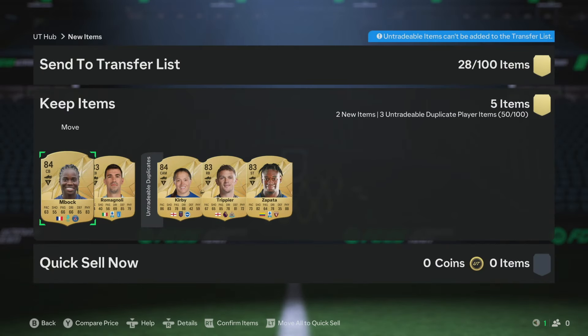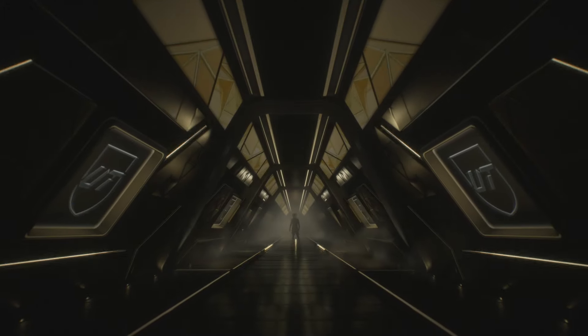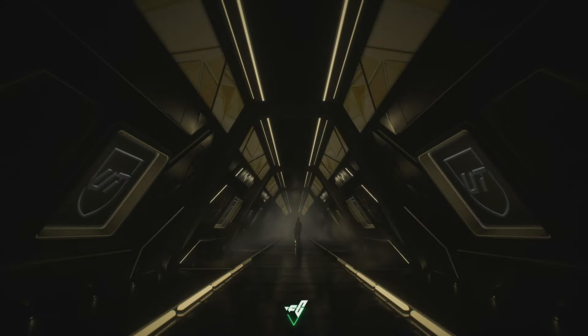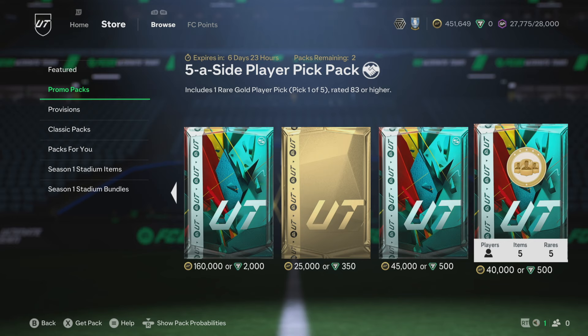These are some rewards from the other Rush stuff — the actual packs, not the player picks. Nothing fantastic: 84-plus packs and we're getting 84s, which you'd usually expect. The rewards weren't that kind to us, because from an 84-plus here we get two 84s — great for fodder, but nothing spectacular.